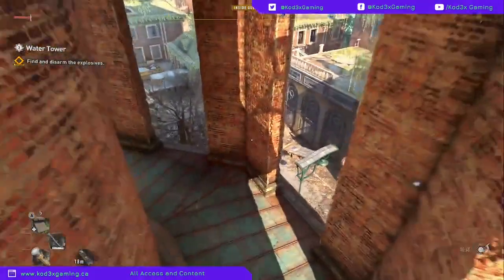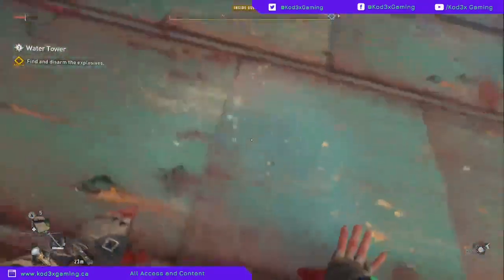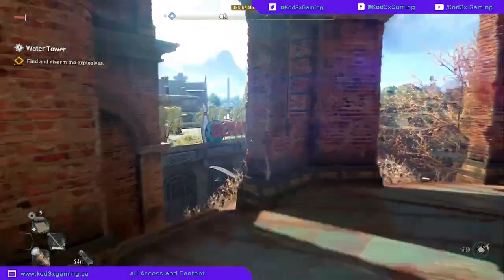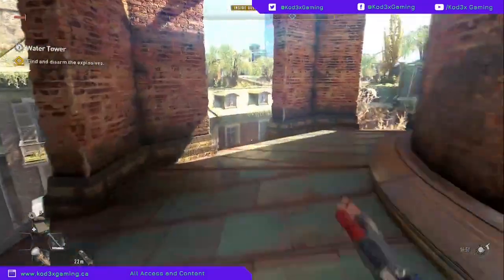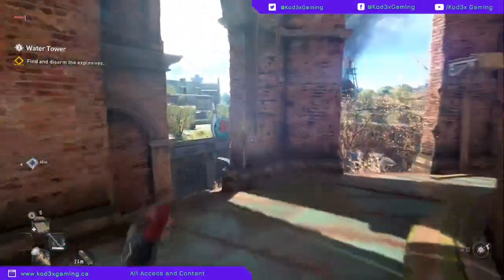What's up guys, it's Codex and we are back in Dying Light 2. We are taking a look at the quest for disarming the bombs in the water tower.